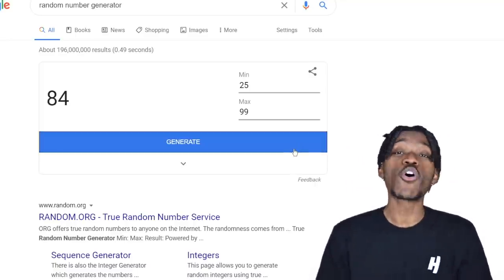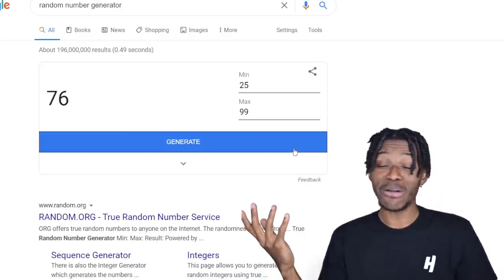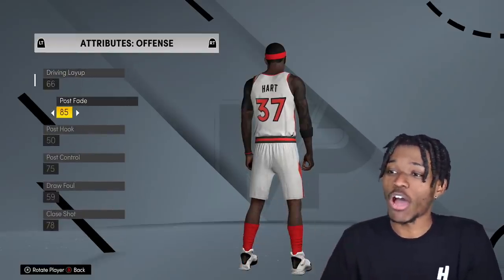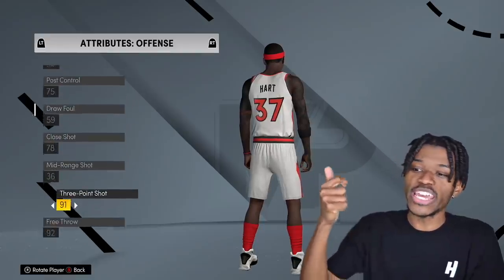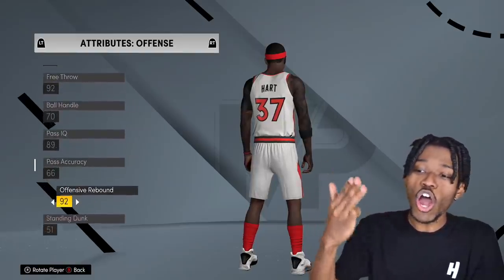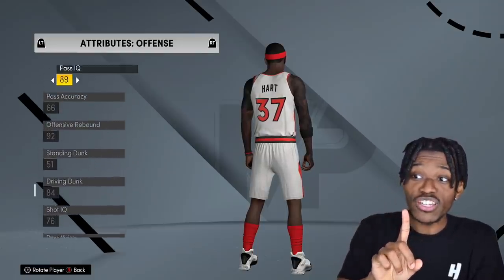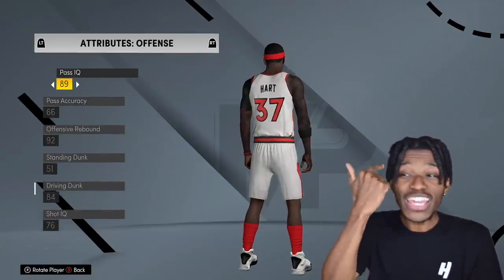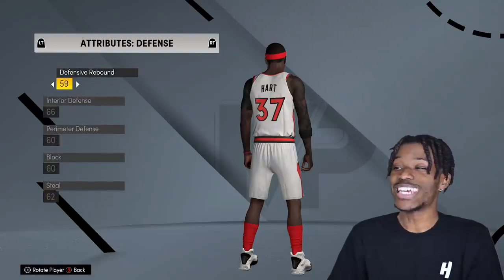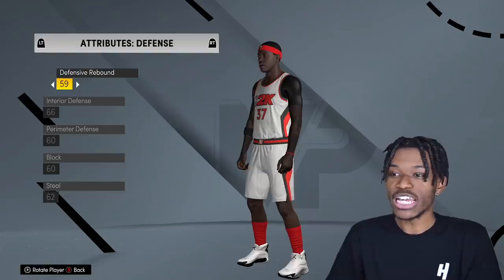Shot IQ at 76 — he might be chucking bad shots. Hands at 72. First column summary on offense: his post fade is lethal, he's a knockdown three-point shooter, free throws are elite, offensive rebounding is elite, he can drive and dunk, he's got good vision but bad accuracy. Good IQ but bad accuracy — will he get a lot of turnovers? We'll find out. Moving on to defense.